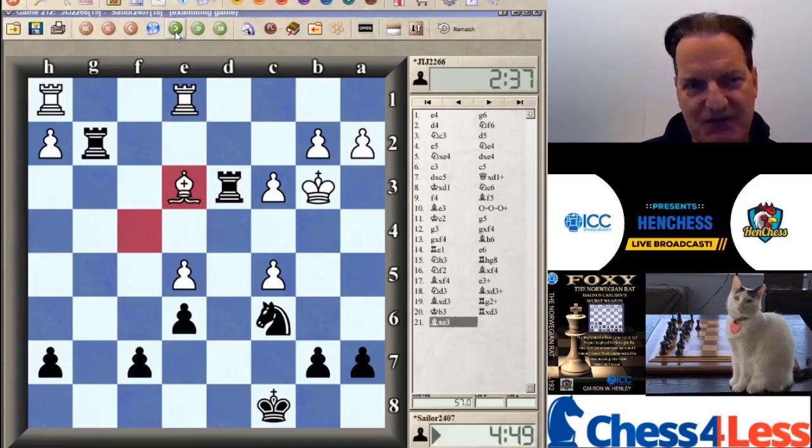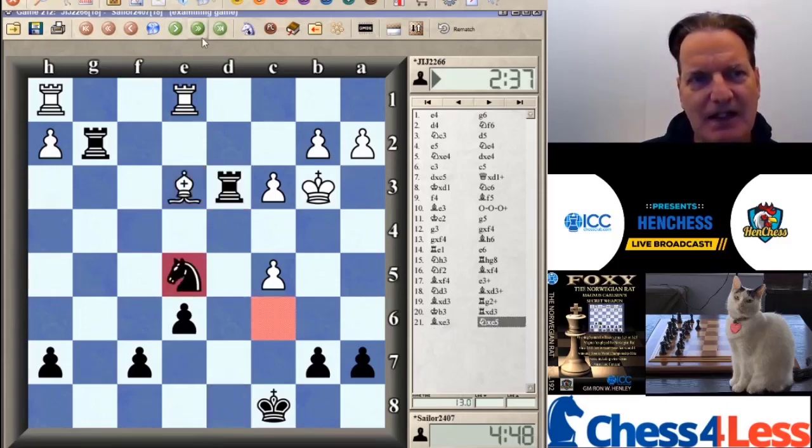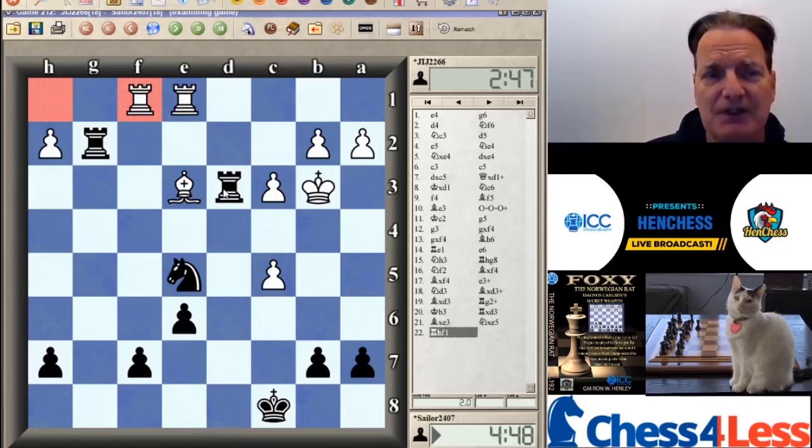Bishop takes E3 — black decided he should eliminate that guy before white presses on up to E2, after which it might be hard to get. If you go back, black has a nasty threat to possibly play Rook to D2, Rook at D3 to D2, and then just start power blasting along the rank. For those reasons, Bishop took the pawn. But now Knight takes pawn, Rook over — the move white was counting on for some pretty good play. Black could drop back with Rook to D7, guarding the pawn, because black does have two connected passed pawns.